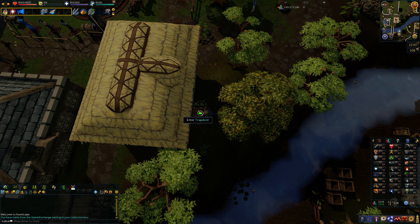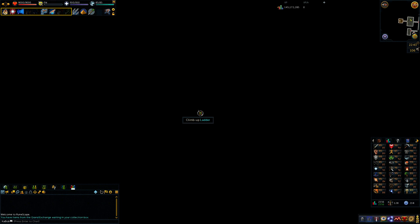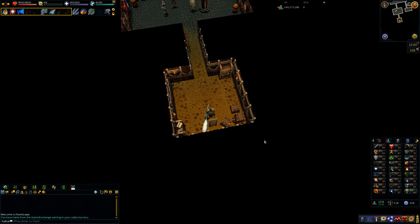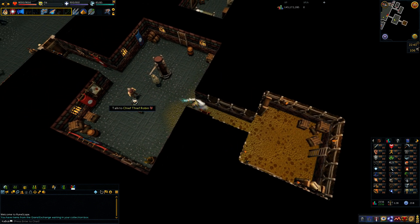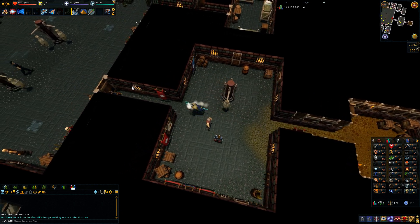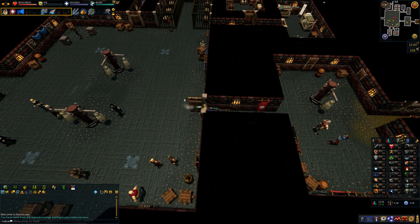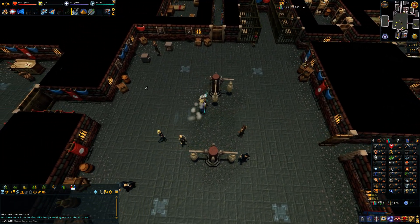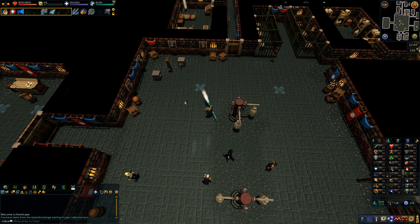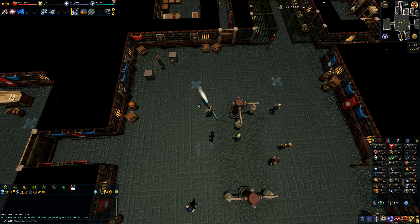So it's nice, but it's still a pretty active thing — nothing like elder trees. With elder trees you click once and can wait like five minutes without filling your inventory, but still get XP coming in. With safes it's maybe a minute per safe, and then you have to run somewhere else. They're not in places where you can switch to pickpocketing right after, at least most of them.